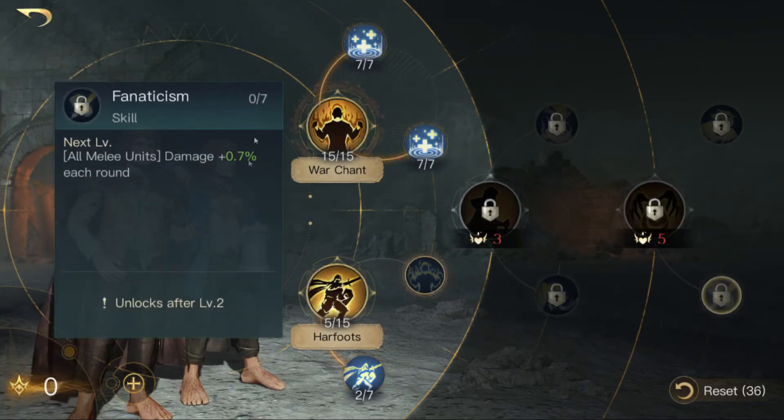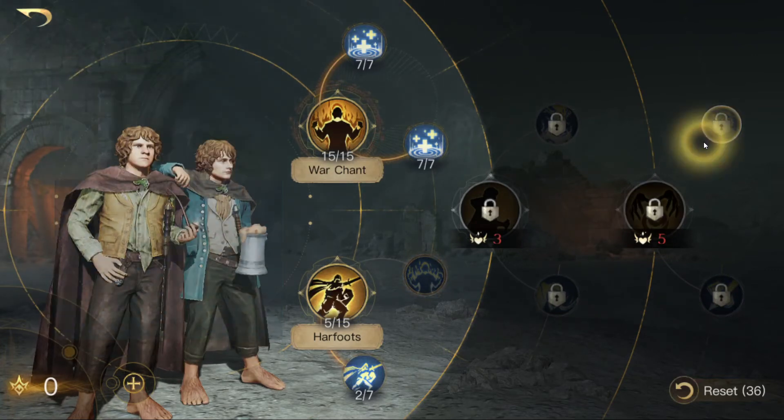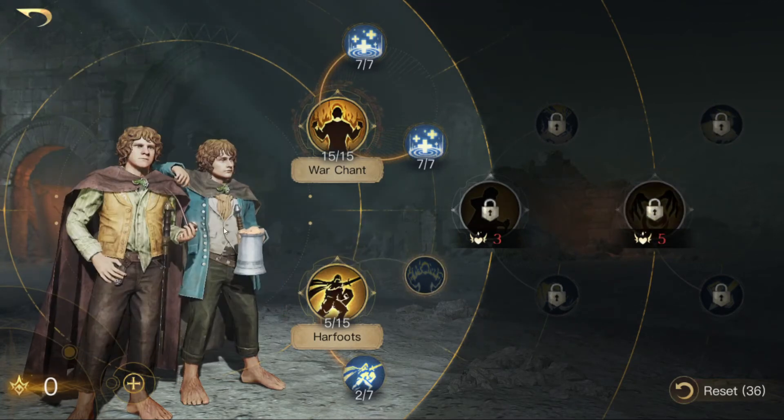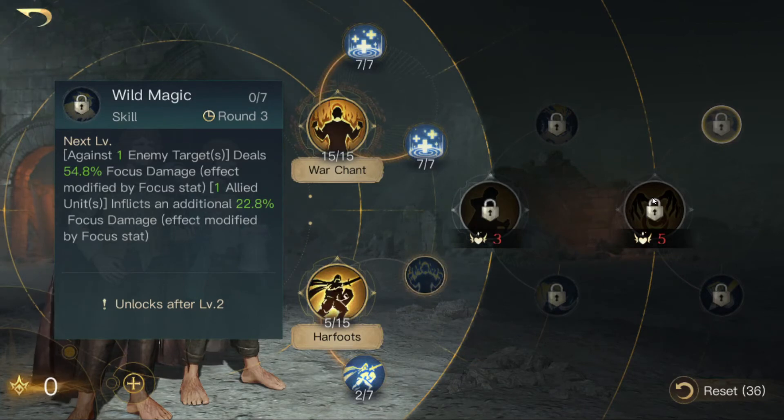Then you can choose between Fanatism, which gives all your melee units bonus damage each round — very nice. This commander doesn't deal very much damage on their own so it should be fine. Fanatism starts at plus 0.7 percent and scales up to about plus 4.5 percent per round on melee units, which is solid. The other option is Wild Magic, where you deal focus damage to one enemy and all allied units also inflict additional focus damage, but that's not as good.